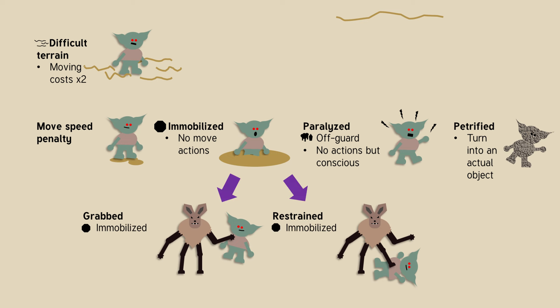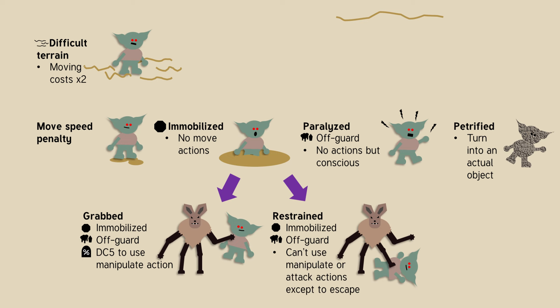In both cases — grabbed and restrained — you're immobilized and off-guard. If you're grabbed, you need to make a DC 5 flat check in order to use any manipulate action, which usually includes an interact action like drawing a weapon or casting any kind of spell. Whereas if you're restrained, you just can't use any manipulate or attack actions unless you're trying to escape from being restrained.